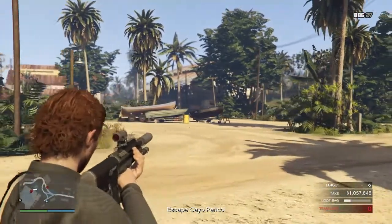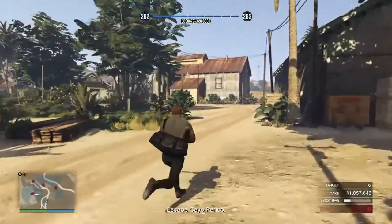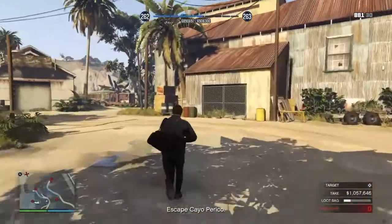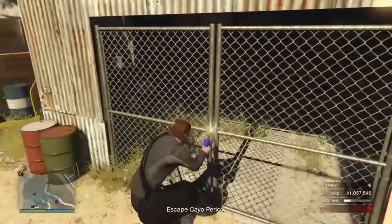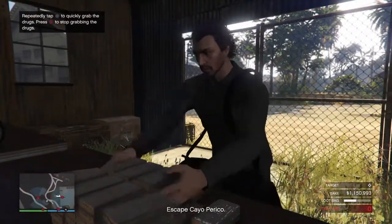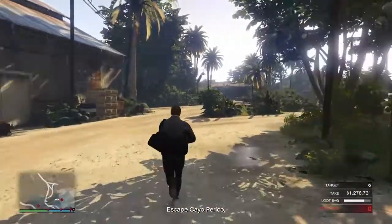We're doing pretty good on time, so we don't really have to speed run right here. Take out that guard and the guard standing right next to the lockup — be careful because if you get too close he's gonna turn around. It turns out there's just one thing of cocaine, so we're not gonna get the elite challenge, which is pretty bad. Usually there's something else here as well, but apparently we just got unlucky today.